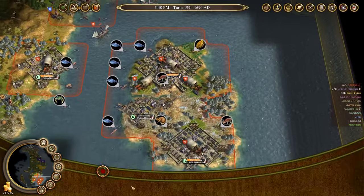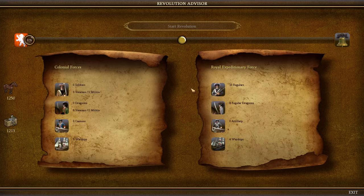So here's what we have just before I'm going all in. Looking at the revolution advisor, I currently have 0% of my people supporting independence, but that's going to change very soon. I can't start the revolution until 50% support it. On my side I have zero warships, zero cannons, zero dragoons, zero soldiers, but I do have 1,250 horses and 1,213 guns.